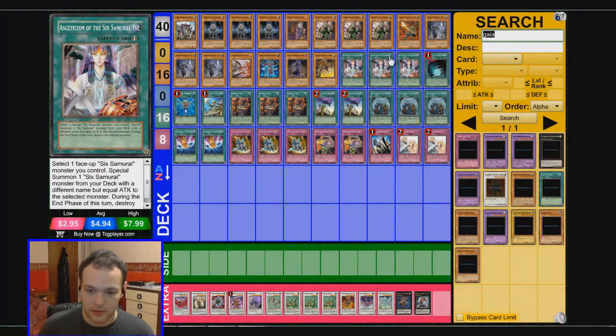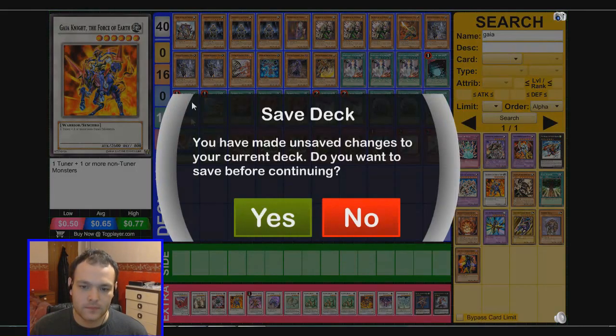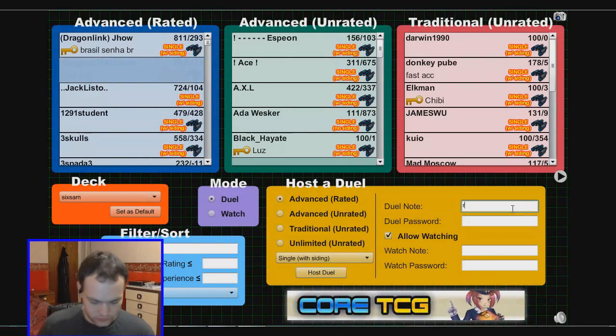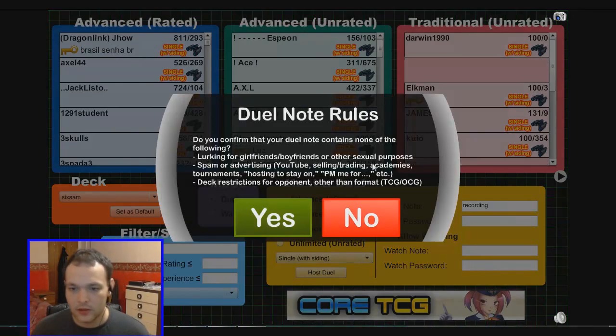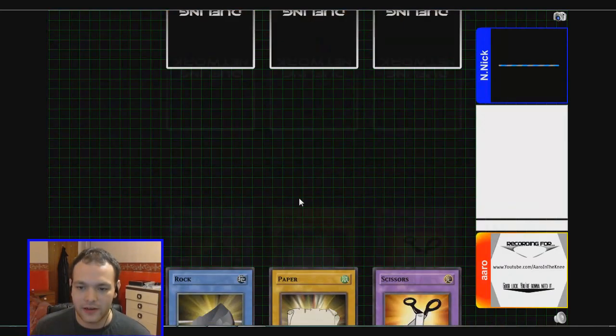Let's put Gaia in there as a six-star. Okay, that's fine — says default. Save deck. Duel room. Recording. And Nick — alright Nick, how's it going, bro?